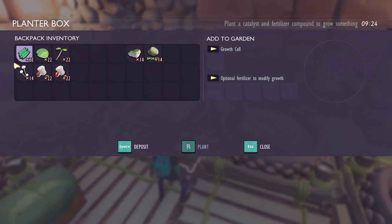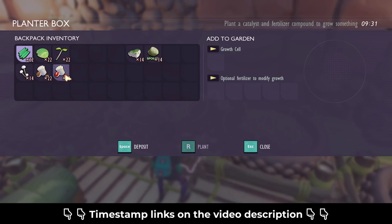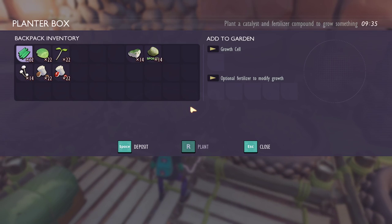Since the hot and hazy update, there are 6 things you can plant on the garden patch and 2 things you can use as boosters. Timestamps were added to this guide, so you can jump around the video if you are searching for a specific thing about the garden patch.